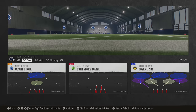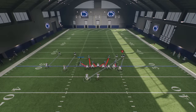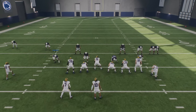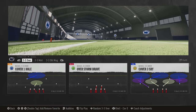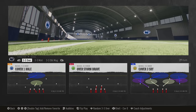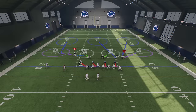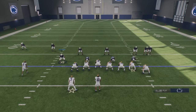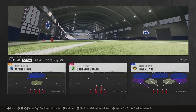If I pick Cover Zero here, the Overstorm Brave, and choose a random play, you can see an obvious Cover Zero look where everybody's manned up except for the blitzers. But if I select Cover Zero on the shell system and choose a different defense like Cover Three, it's going to look the exact same way. This makes pre-snap and post-snap reads really important because there's truly no tell with the new coverage system.